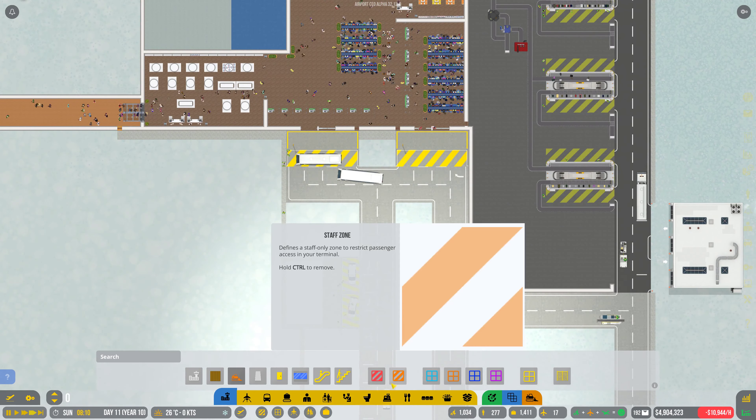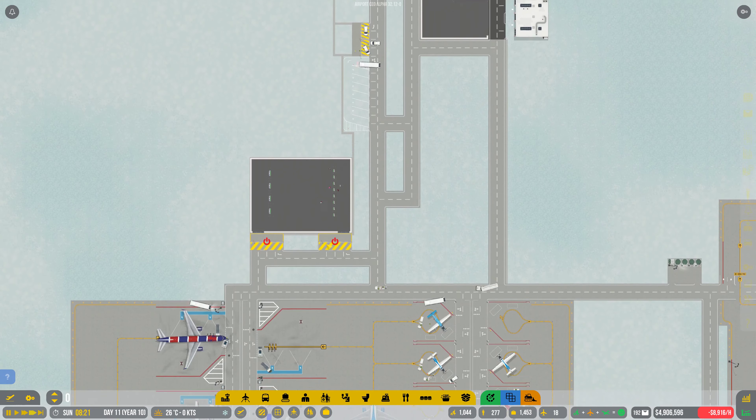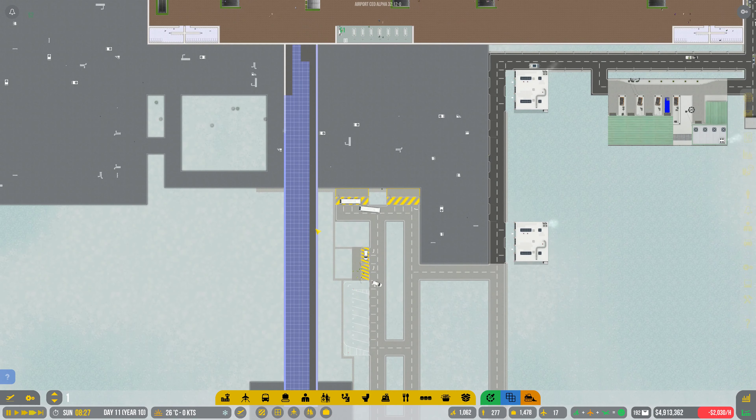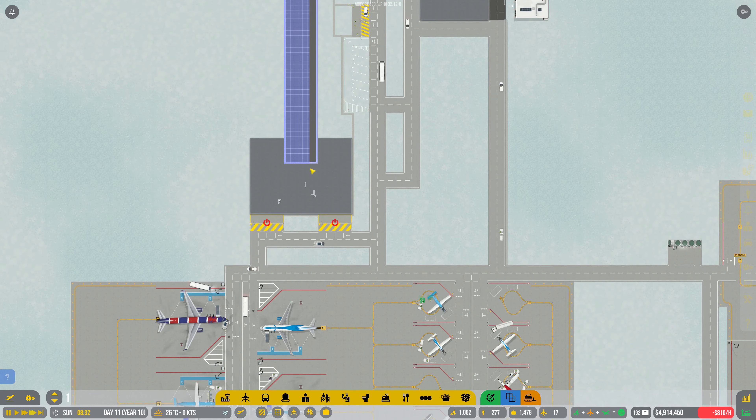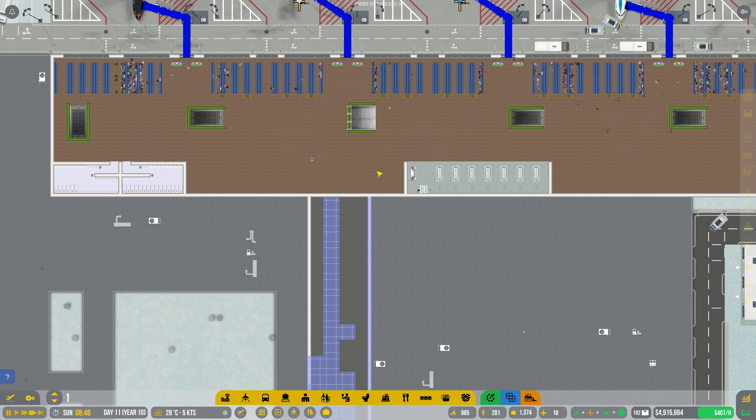So we're going to leave that as it is. How are we doing? We're getting there with this bit — we've got the first little bit in. And then we will need to put in... well we won't need to put stairs in here because they will just be able to walk straight through.